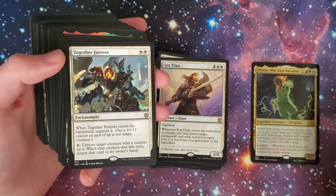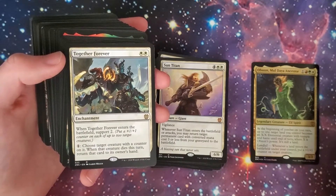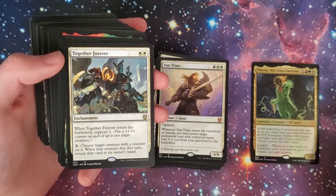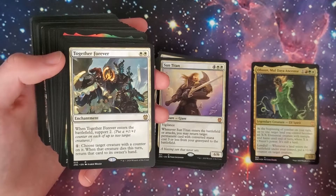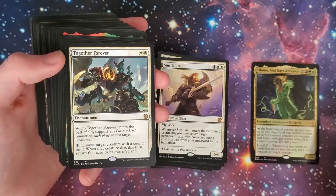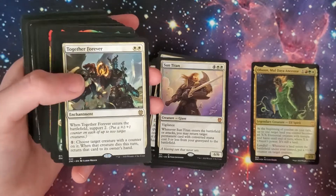Together Forever — two-white enchantment. When it enters the battlefield, support two: put a +1/+1 counter on each of up to two target creatures. You can pay one to choose target creature with a counter on it; when that creature dies this turn, return that card to its owner's hand. Pretty cool.